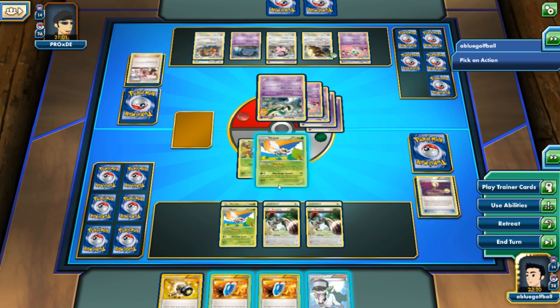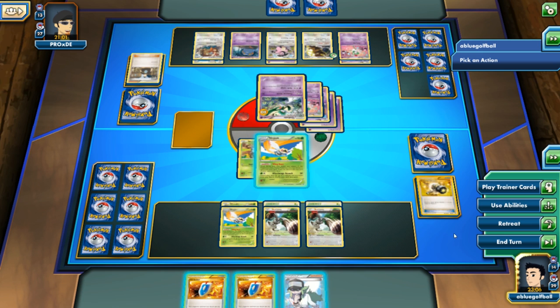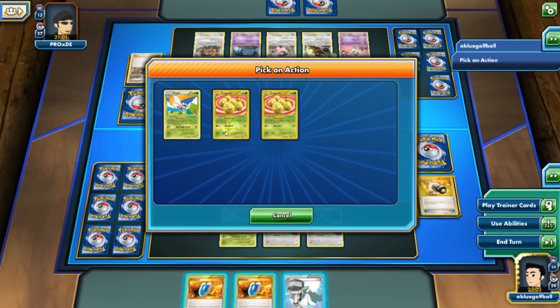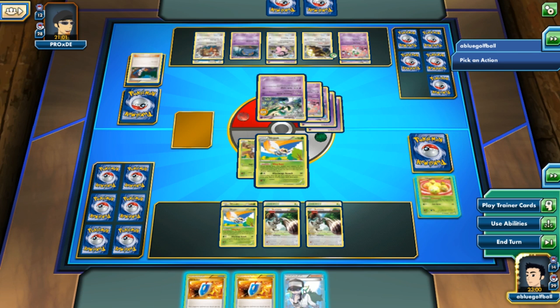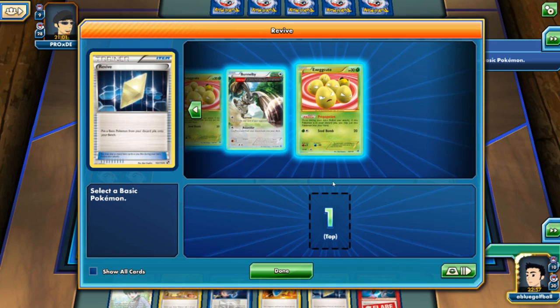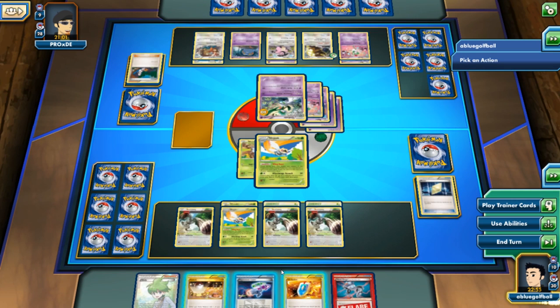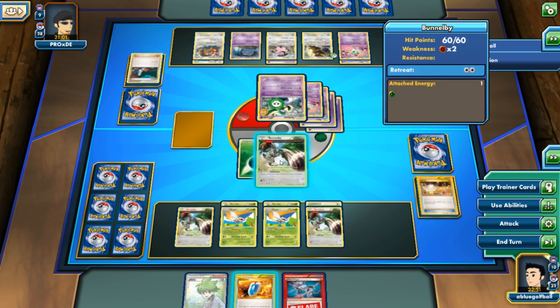Let's go with the Wing Buzz to get rid of that card. Then retreat, use the ability, and then — that's what I meant to do. We'll play an N — my opponent will get some more cards, but that's okay. Let's get this Bunnelby back onto the bench, go with the Hypnotoxic Laser, and switch into here.